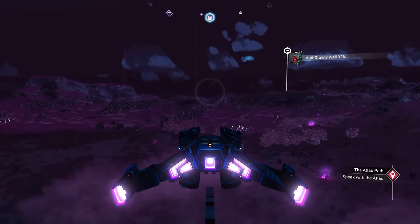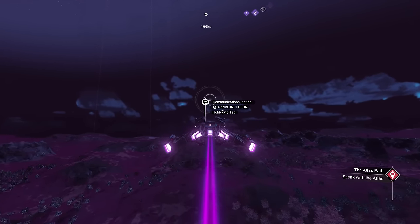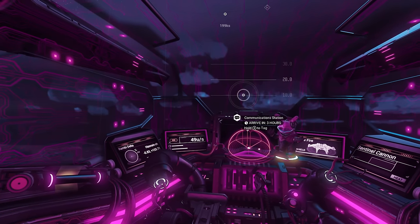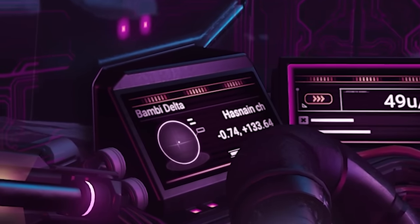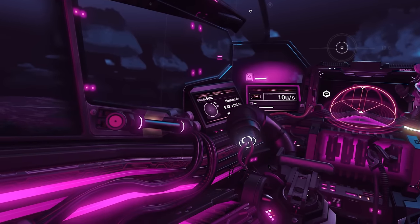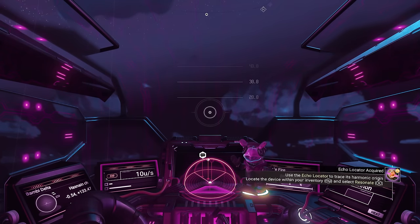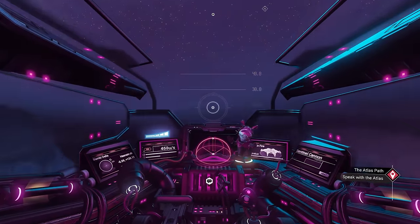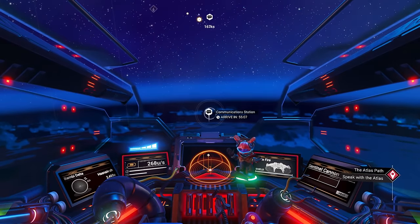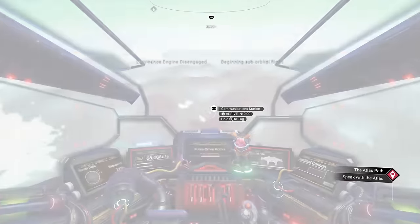We're going to go to a specific location for this one. We are looking for plus 42.48 and plus 8.30. The way to find that is to go into first-person mode when you're in your ship. It's always going to be on the left-hand side — it might look different depending on your ship interior. You're looking for the screen that will say Bambi Delta and give you some numbers. There is a communication station at that location, so I recommend following those and you might get lucky and run into the one at that location.